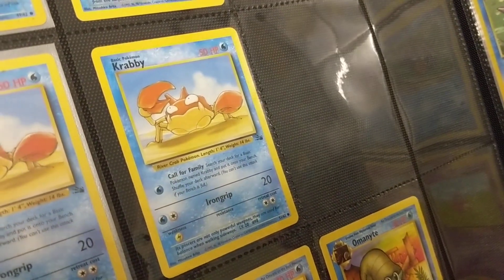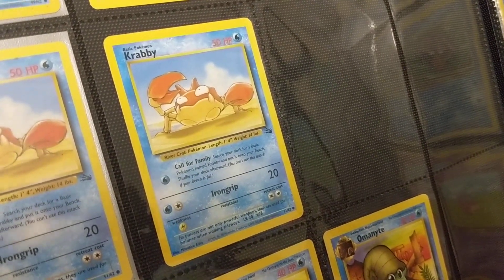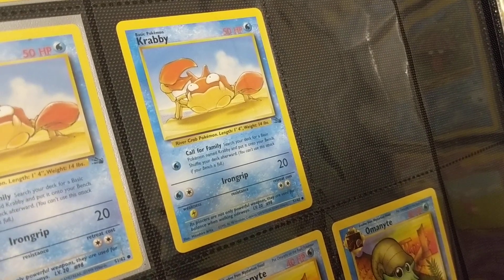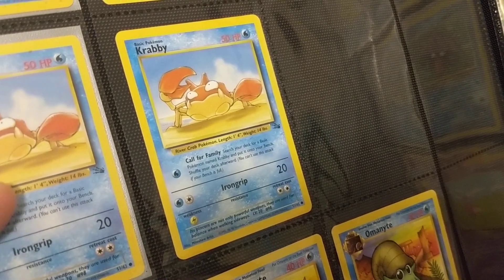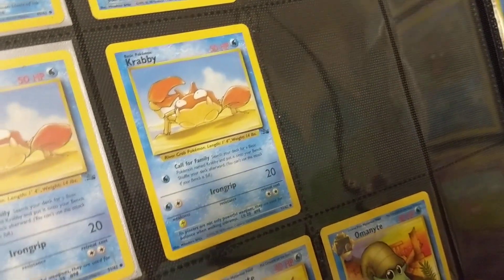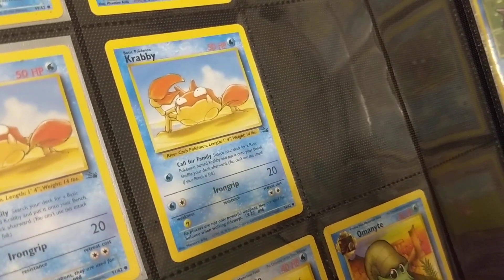Here's Krabby. It's got the Call for Family attack, like we talked about with Nidoran in Jungle — search for a bunch of Krabbies and put them on the bench. I'm sure that's a fun strategy, like I talked about with Kingler in Jungle. It's a perfect transition, a nice curve: turn one you can get a bunch of Krabbies from your deck and fill up your bench, turn two you can start hitting with Iron Grip or evolve and start attacking. Not a top tier tournament winning strategy, but definitely something fun if you want to build a theme deck.